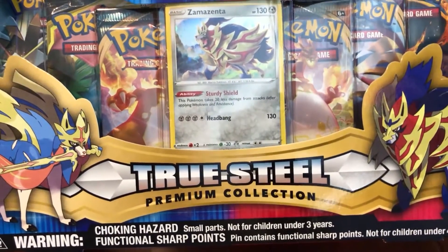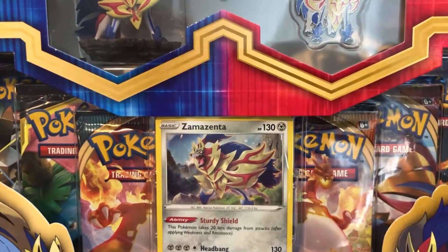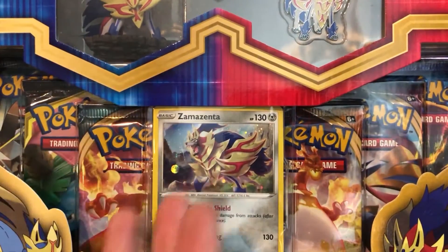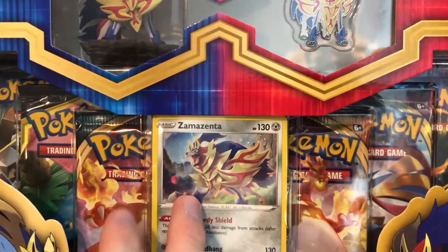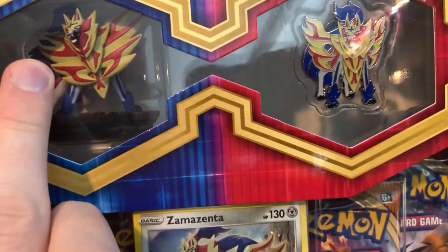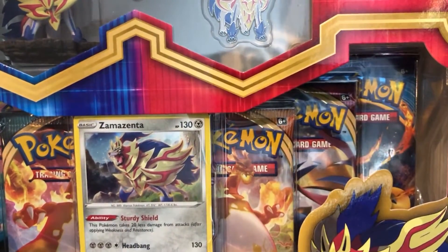We have another True Steel Premium Collection, but this time we have the Zamazenta edition. Basically the same exact setup as the Zacian one except it's Zamazenta themed. We have the six booster packs, the promo card, pin, and figure. Let's open this bad boy up and get these card packs open.